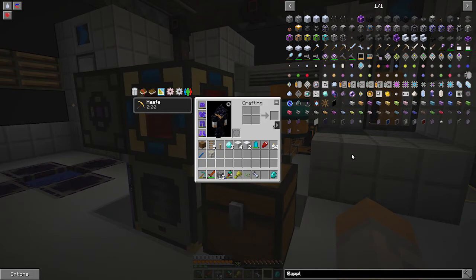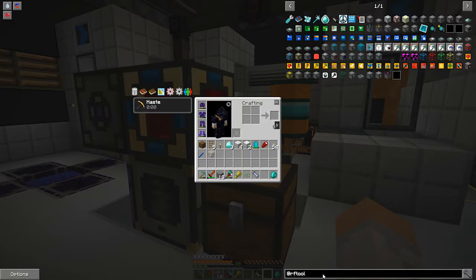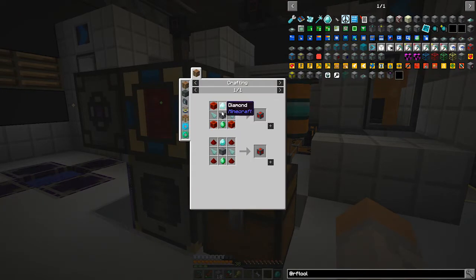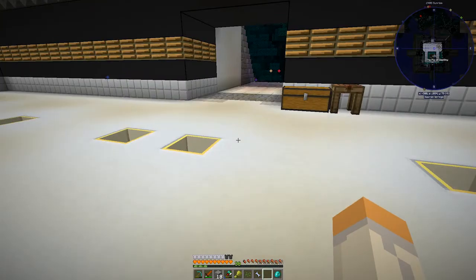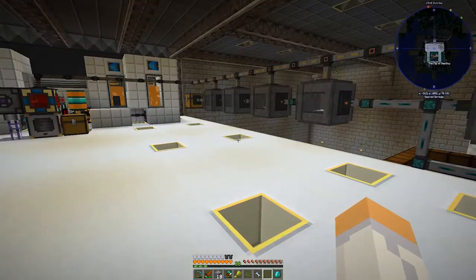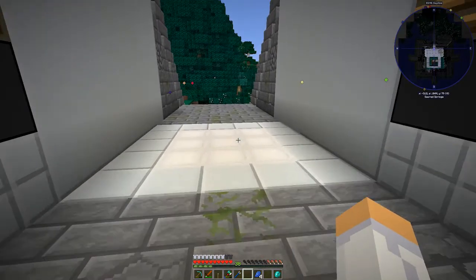To get power from up here to down there I think I'm going to make one of these RF Tools power cells. There it is - the power cell. I have some prismarine charge so I can make that. Let me go ahead and make this and the card for it, put it downstairs, get all the other stuff ready, and then set it up downstairs and see how it works. I want to try to get this done in about the next 13 minutes because I need to cook some food in real life.